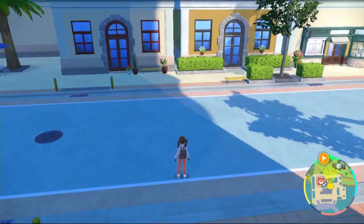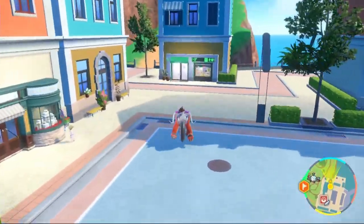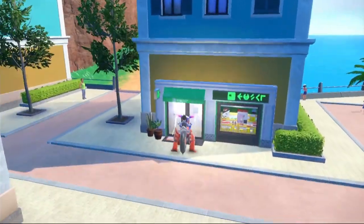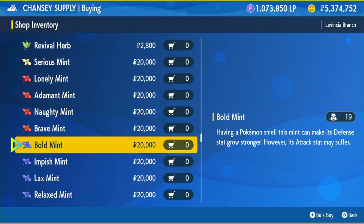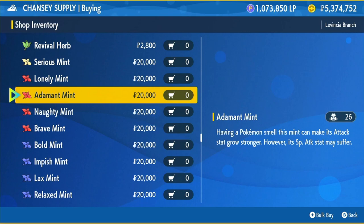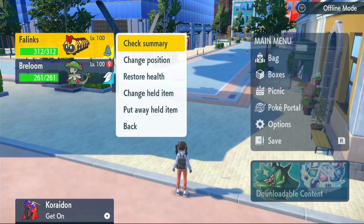After leaving the Delibird shop, turn right and there's a black and green shop — the Chansey Supply Shop. Go inside and scroll down towards the physical attacking mints that change your nature. We're going to be buying the Adamant Mint: up in attack, down in special attack. We're not a special attacker so we don't need it. Equip that onto your Phalanx so it has the right nature.